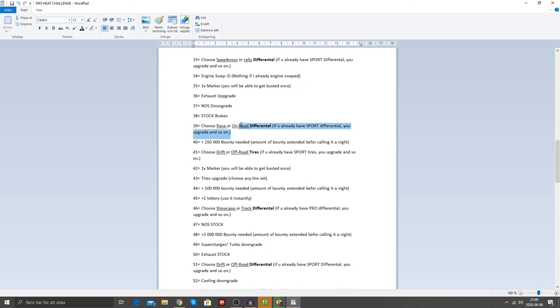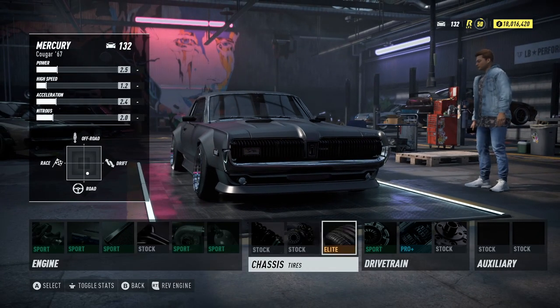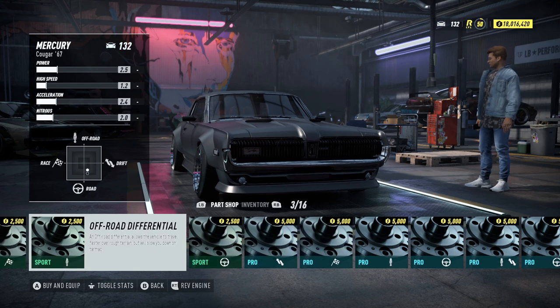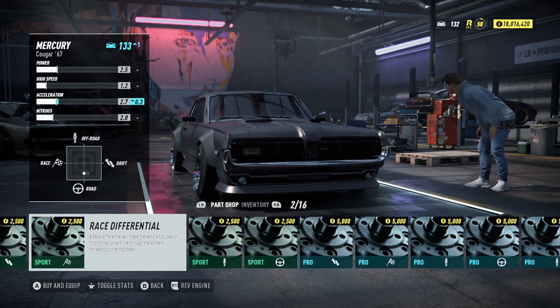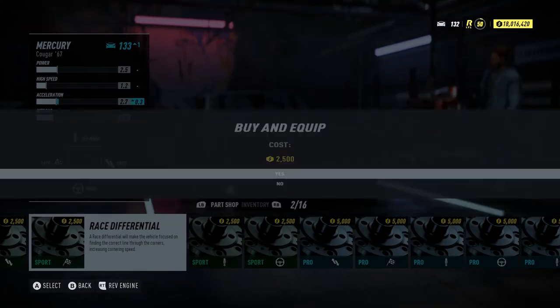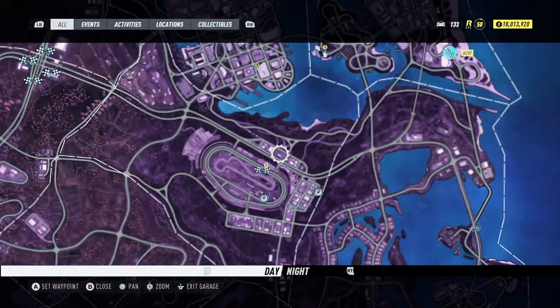If you are already on sport differential you get an upgrade and so on. So race or on-road differential, which is actually not that bad. Let's put the differential on — right here. Race or on-road. The race differential is a lot better: 0.1 and 0.3 — that's a big difference. We're going to put this on, and now let's get going with the night.